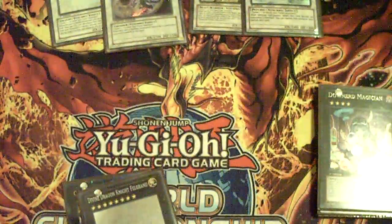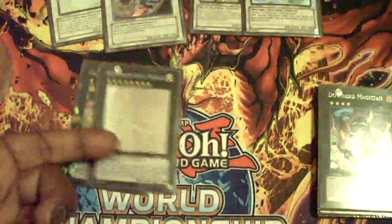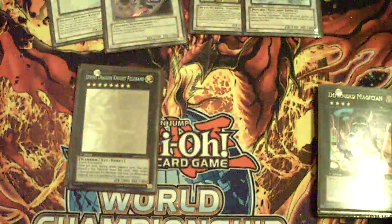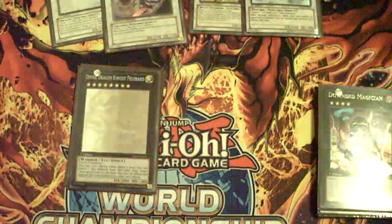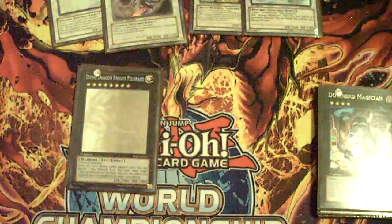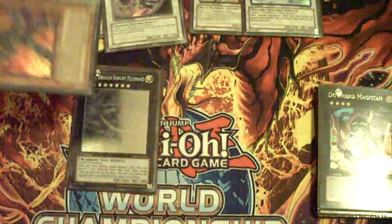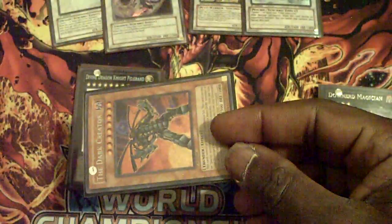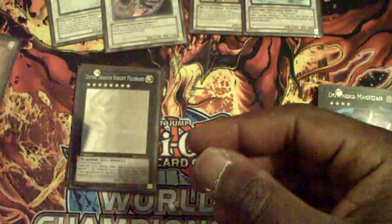Divine Dragon — this is like the late-game finisher. Felgran, just because toward the late game, when you've exhausted all your opponent's resources, you start dropping Dark Creators. There are several plays where you can summon Dark Creator, use his effect, tribute the Dark Creator for Caius, then Call of the Haunted Dark Creator, bring back a previous Dark Creator, go into Felgran, or just do plays like that.